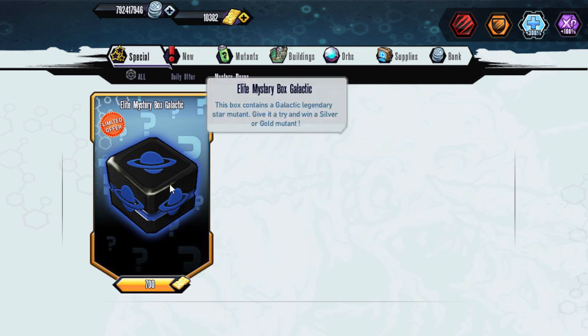The chances of actually pulling something we need are very very slim, but we might as well try. It is only 700. If you guys have maybe half of the galactics, I would probably go for it. But either way, if you don't have that much gold, I wouldn't try too many of the boxes.